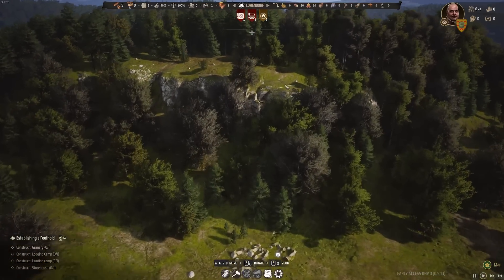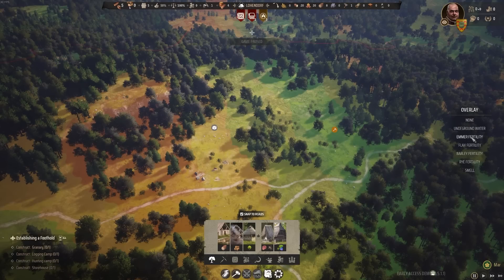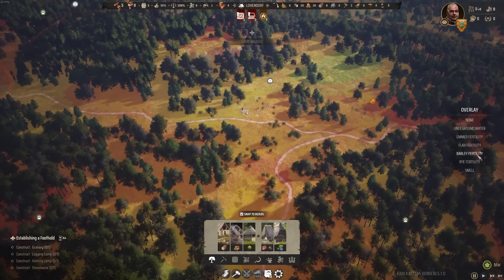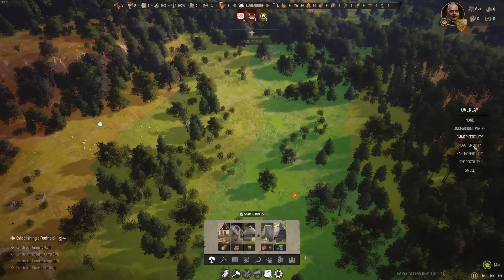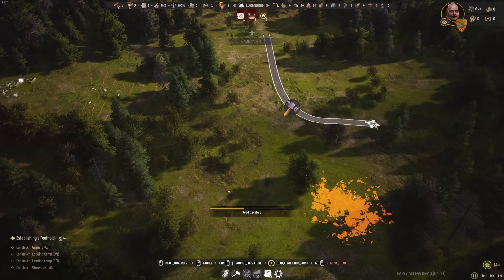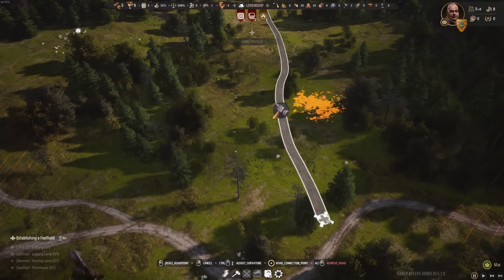Check out this cliff — this would be a really good spot to put your castle on top. It is March, early spring. I'm going to pause the game and get a lay of the land with the fertility overlays. We have emmer, which is like grain you turn into bread, flax for cloth or linen, and barley — that's for beer. It looks like that field over there is the best spot for barley, and conveniently the emmer grows there too, so we can put our whole farming area in that region. Look at this road curvature feature — you can adjust how curvy or angled your road is. This game is just amazing, shaping up to be really one of my favorite games of all time.